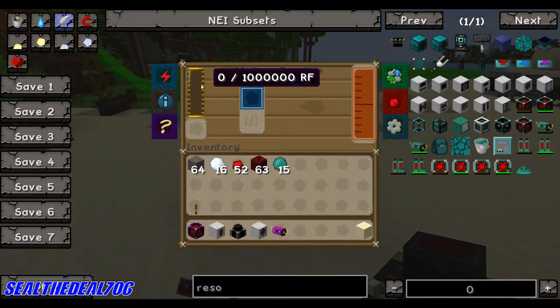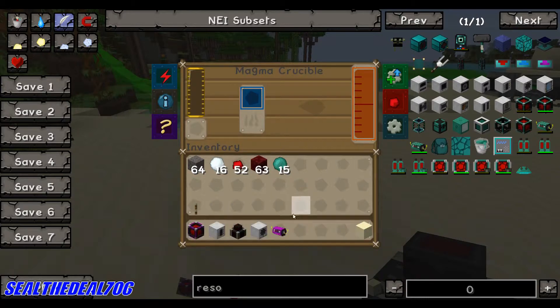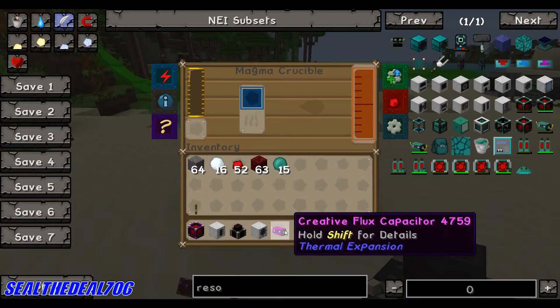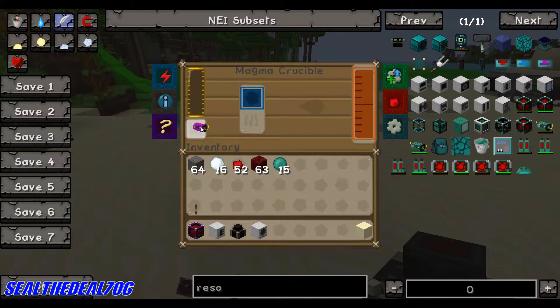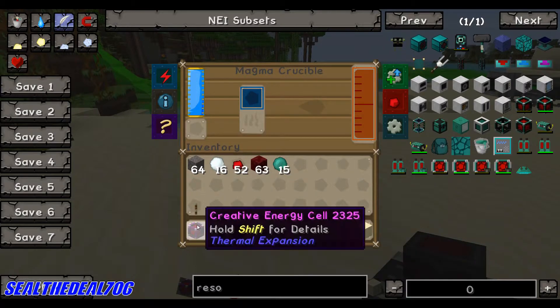I'm going to show you the interface of the Crucible. Obviously this is the power — this holds up to 1 million RF, redstone flux. This is for the flux capacitor and I'm using creative energy because I'm in creative mode. You can pop a capacitor in here and it'll power it up, if you don't have any energy built yet as far as the energy cell.